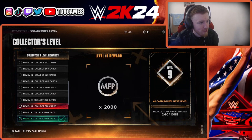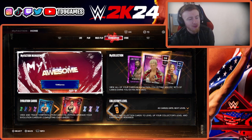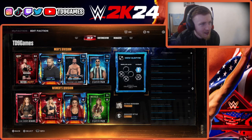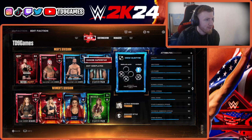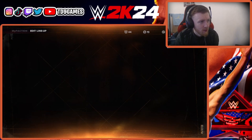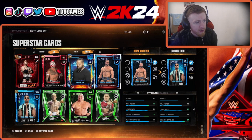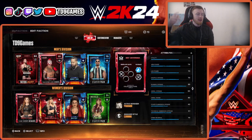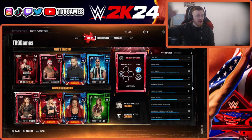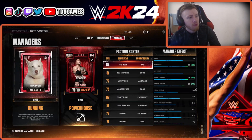We need 40 more cards until ruby and then 120 more cards for Sheamus — that's another grind. We're gonna keep Montez in our starting lineup because we can upgrade him to a ruby character. Ending today on: The Rock, Ray, Jimmy, Montez, Becky, Trish, Billy, Naomi — that is a good work-in-progress lineup. It's a work in progress with a manager.